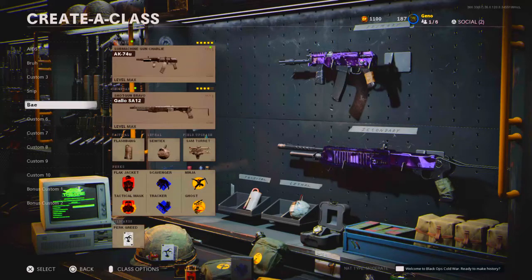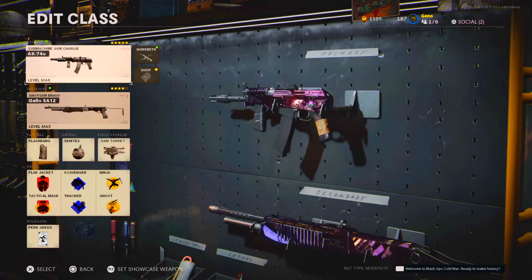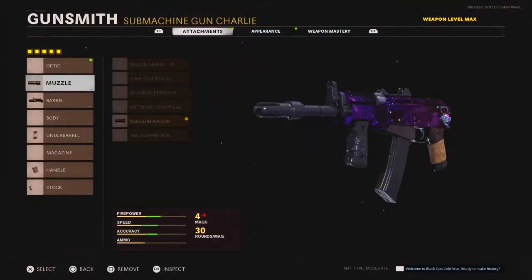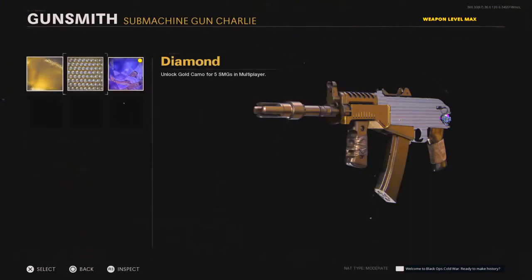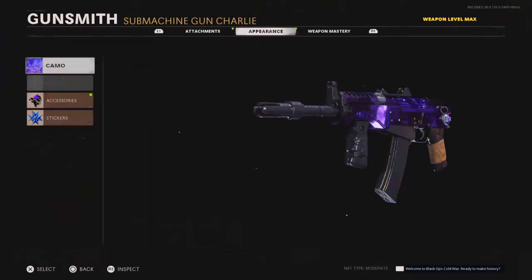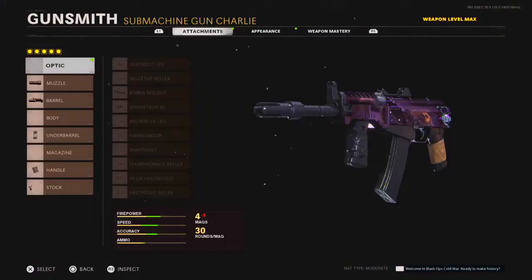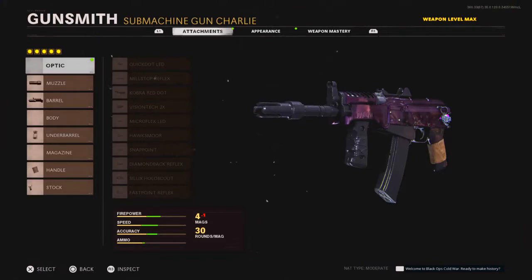Today we are going to be doing the AK74U. This gun is one of my favorites, especially with the dark matter ultra camo — I like it a lot. We're going to be talking about what you should have on it, the perks included, and grenades as well.